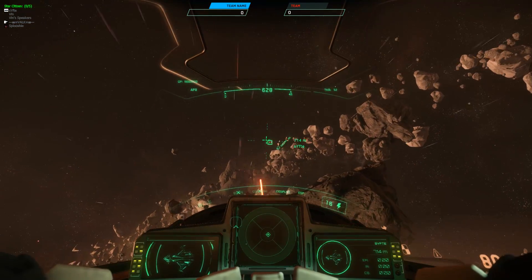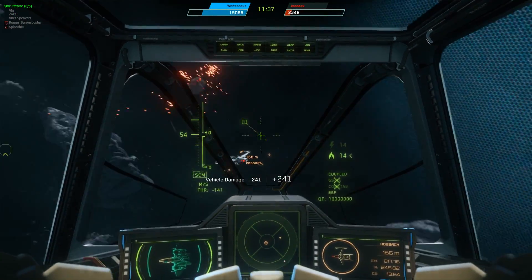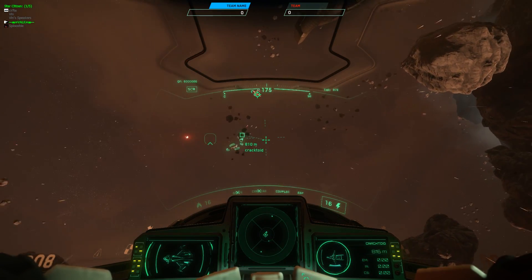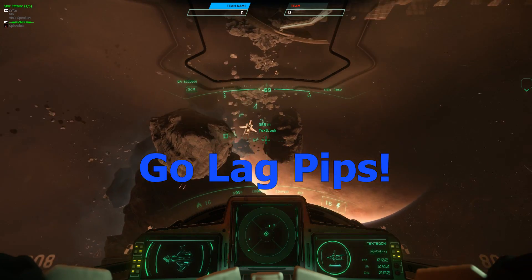So which should you choose? Our opinion is that since mechanically the two aiming options are identical, both methods are viable and, for most pilots, you should stick with the one you prefer. That said, if you are truly ambivalent, we recommend choosing lag pips, and there are three reasons why. All three reasons hinge on the only true difference between lag pips and lead pips: where you are physically looking as you aim.